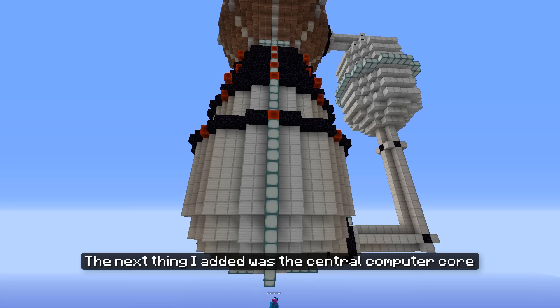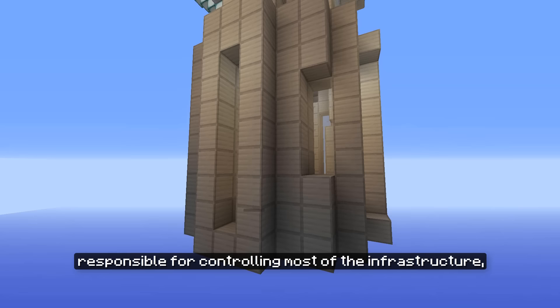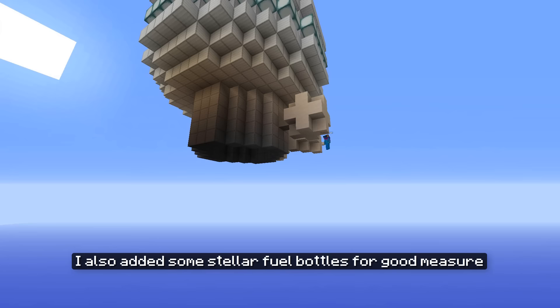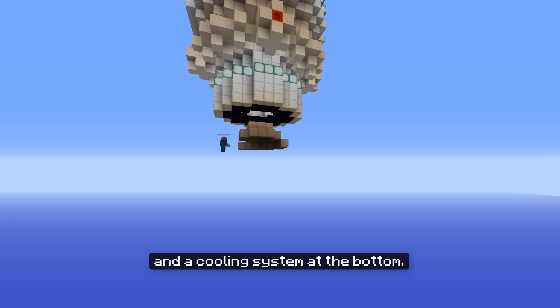The next thing I added was the central computer core, responsible for controlling most of the infrastructure, especially the reactor. Below there needed to be a heat exchanger so that the mechanics don't fry themselves. I also added some stellar fuel bottles for good measure and a cooling system at the bottom.